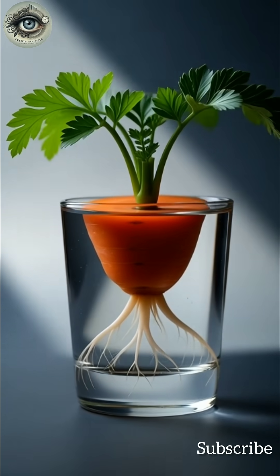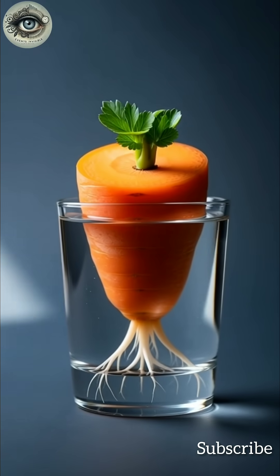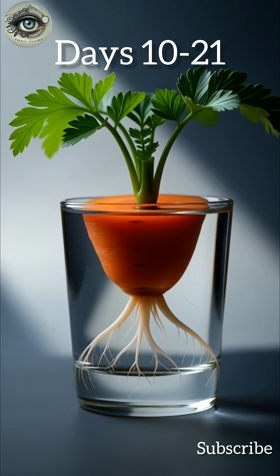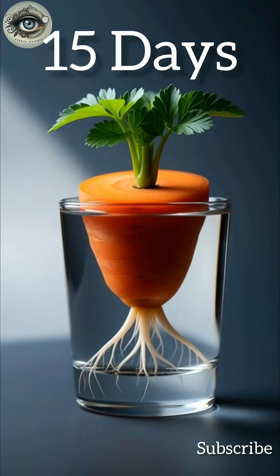Above the water line, the change begins around day five. Tiny green nubs push from the central crown. This explodes into vibrant growth from days ten to twenty-one — these are the true feathery leaves of the carrot plant, reaching for the light.